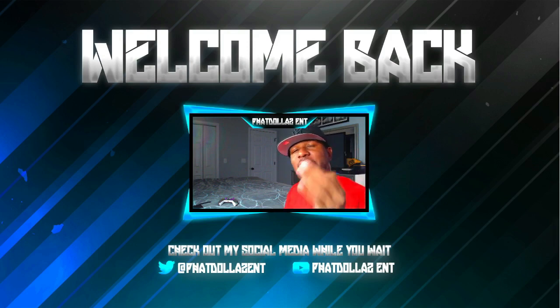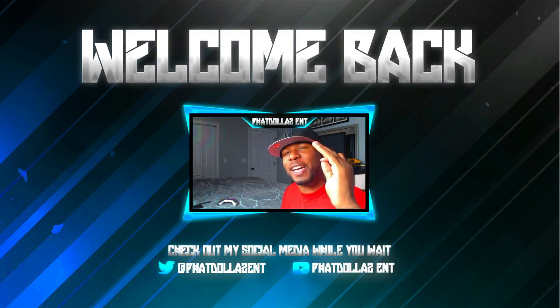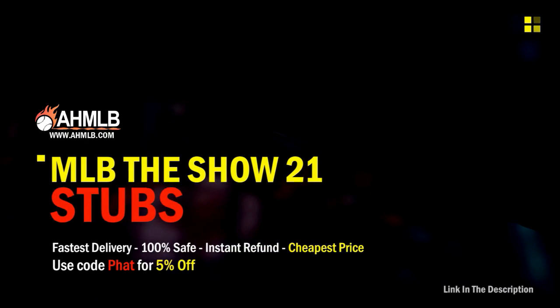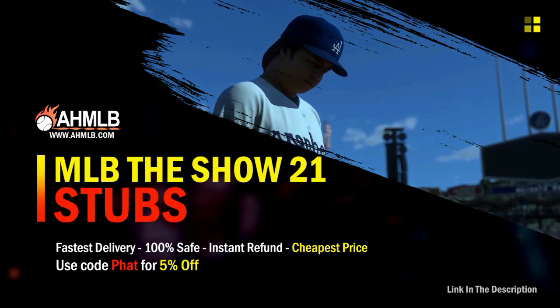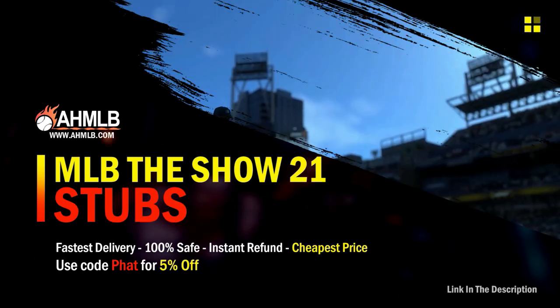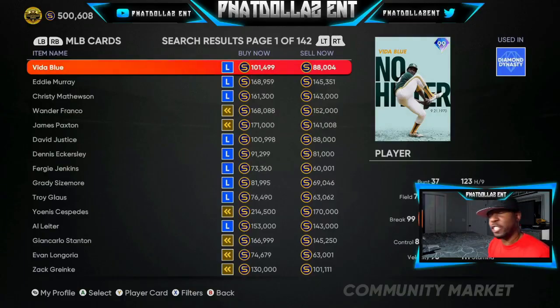Let's get into today's MLB The Show 21 roster investments so you can make a lot of stubs — SDS can't keep us down. If you're looking for great gaming services, hit up HMLB and use code FIT for 5% off your order. Yesterday they did the roster update and it was a big L — put L's in the comment section. They were trying to keep us from making 800,000 to a million stubs.